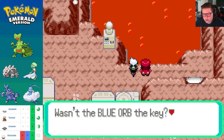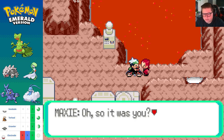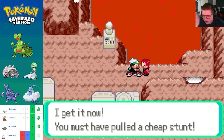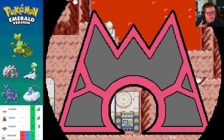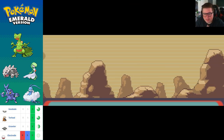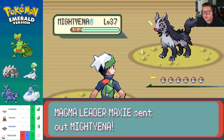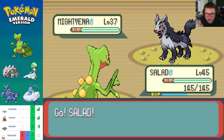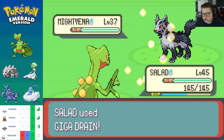Groudon runs off and Maxie is confused — 'Groudon, what's wrong? Wasn't the Blue Orb the key? Groudon, where have you gone?' Then he turns to me: 'Oh, so it was you. I've seen you poking around uninvited — you must have pulled a cheap stunt.' You're saying this is my fault?! Look, I'm not the one who just woke him up from his nap — have you ever woken someone up unexpectedly? This is your fault. You're getting Giga Drained — all three of your Pokemon, every single one, indiscriminately.